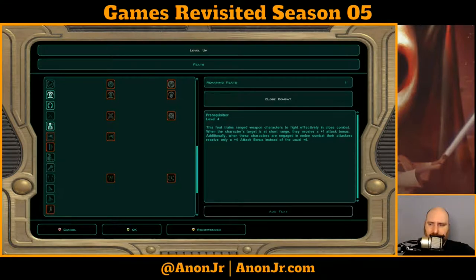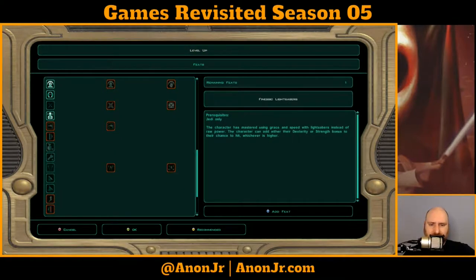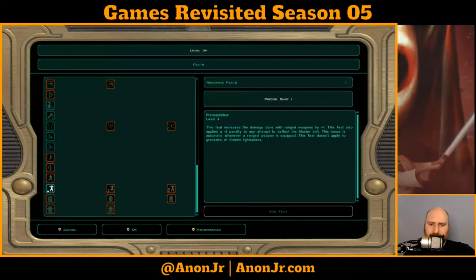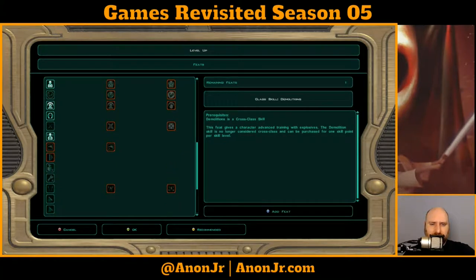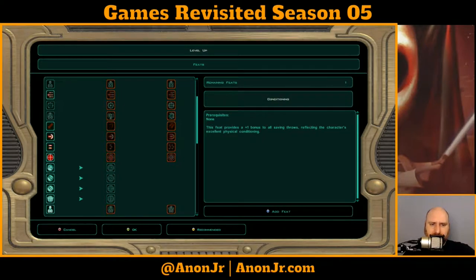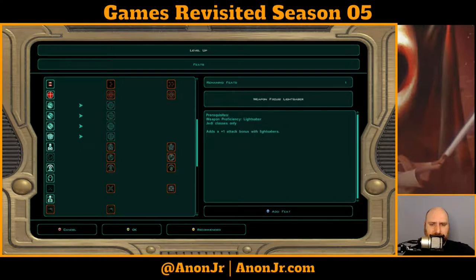We don't need close combat — that's all for ranged characters. Regenerate force points could be nice. I've thought about adding demolitions as a class skill because there are a few more places it becomes really useful. Repair is already a class skill. We're not doing finesse or mobility. Conditioning and toughness are probably the two very nice options. Let's go ahead and drop in weapons focus lightsaber — so we'll have that bonus when we're ready for it.